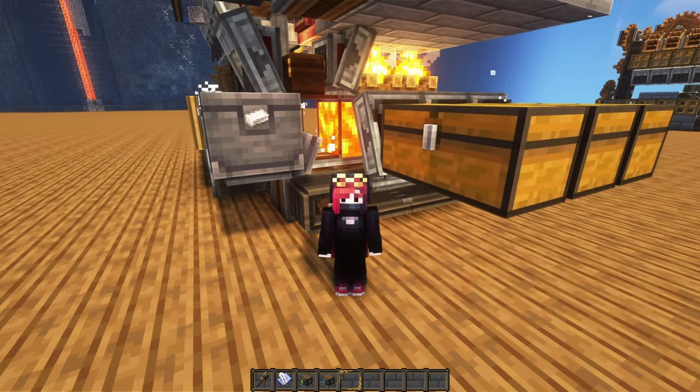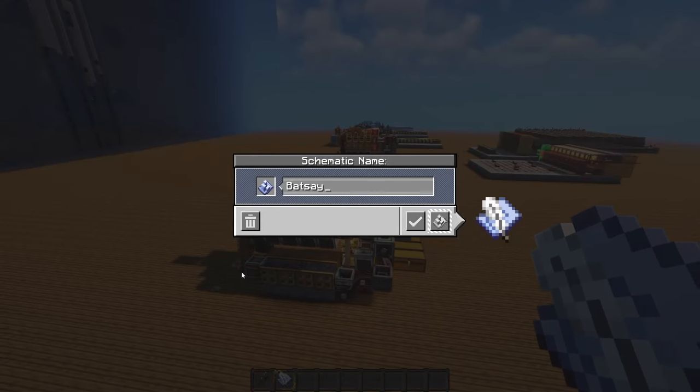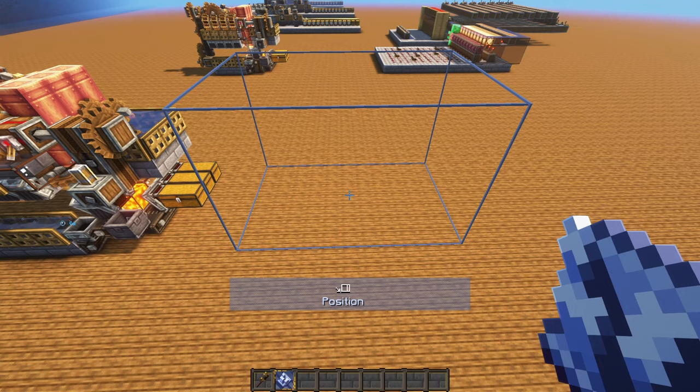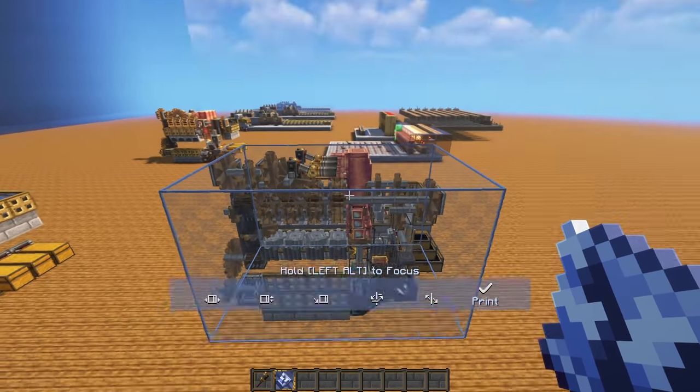Now, how do we set this up in our worlds? Let's go ahead and do that. I'll name it Batsy Early Game Iron. You will have to use the schematic cannon and all of that — for this showcase I'm on creative so it's much easier. Once we have the schematic in place, you will have to place down the fluids, since those don't carry over when using the cannon.